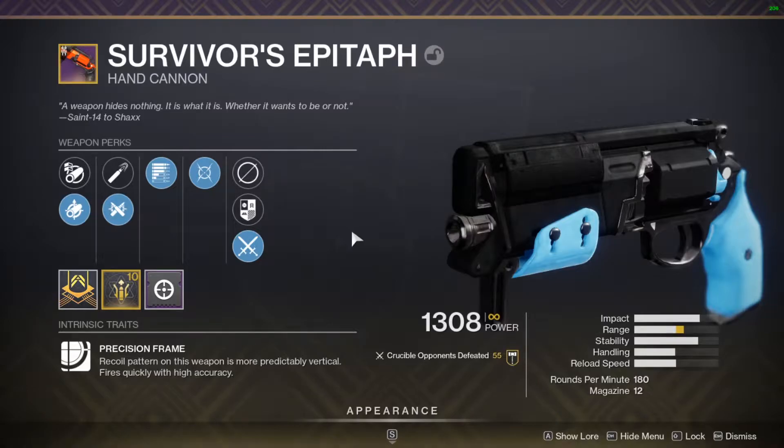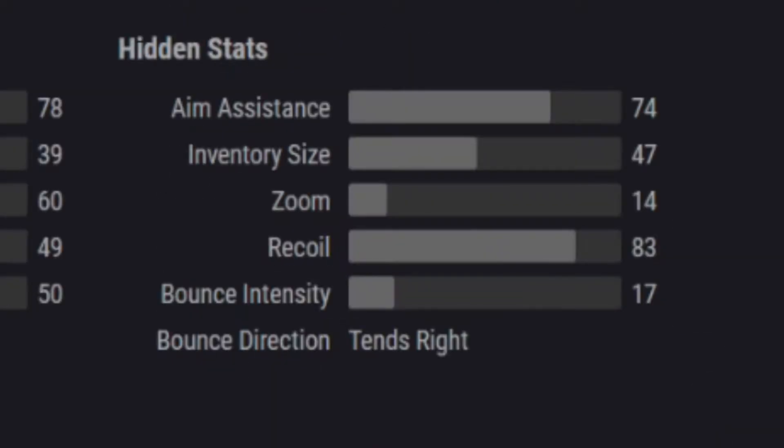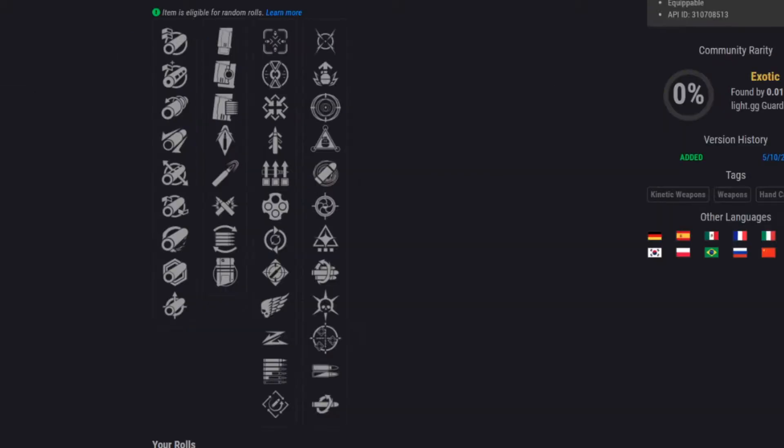It is a precision frame 180 RPM with 12 in the magazine, so it has lots of shots and you can get other perks to increase that size. The current stats are: 74 aim assist, 14 zoom, 83 recoil, and a 17 bounce intensity that bounces to the right — just like Frozen Orbit and Bottom Dollar, mainly the new Crucible weapons that have been dropping.